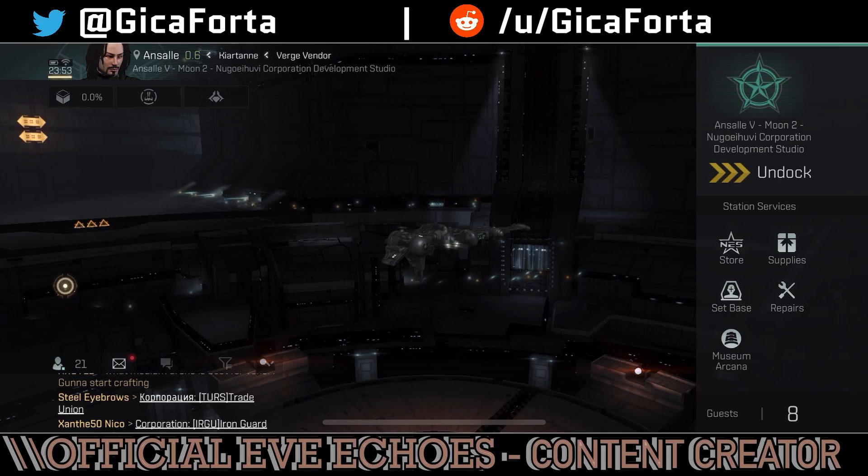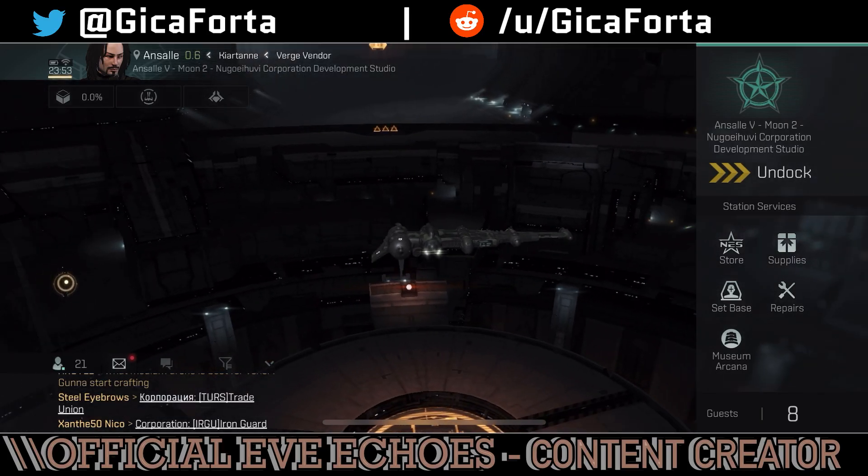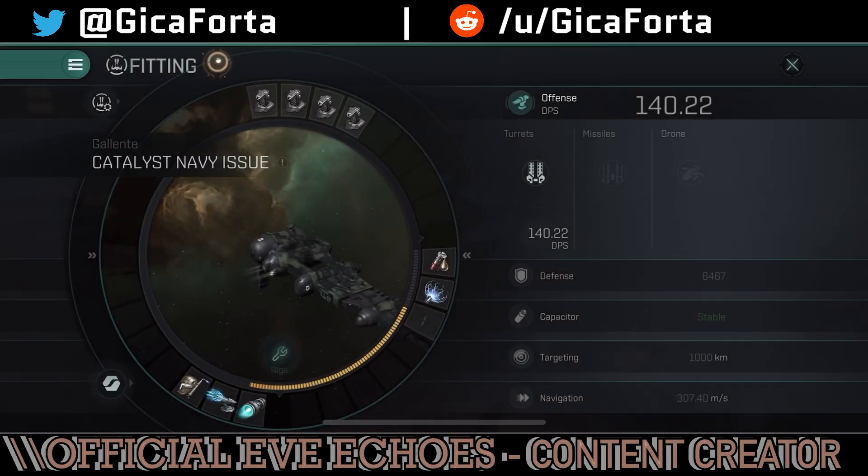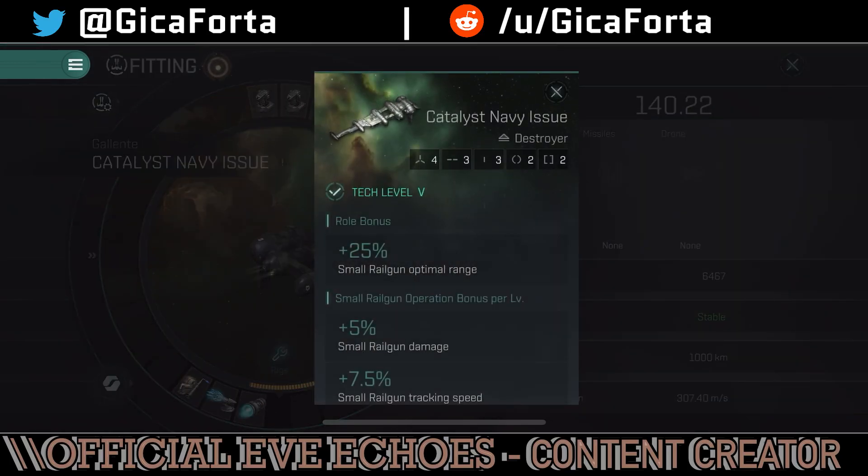Back on track — the Catalyst Navy Issue, as I mentioned, is a formidable opponent even after the nerf. Although I have poor skills, it has decent DPS and decent tank, and you can toy quite around with the fittings. Let's take a look at the actual ship description. Catalyst Navy Issue, it's a destroyer, stack level 5, and has a roll bonus of 25% small railgun optimal range.